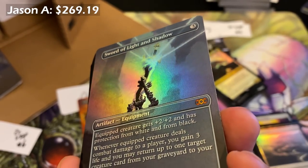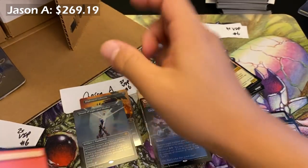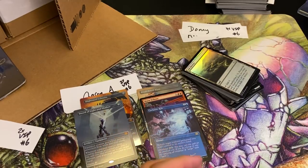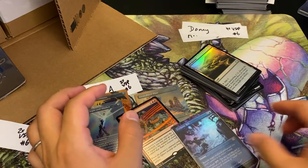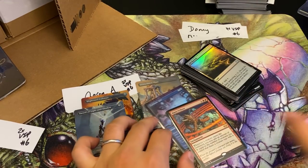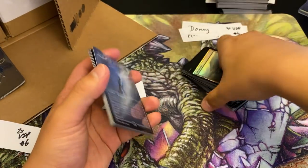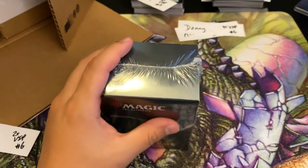Back-to-back mythics for Jason — both packs definitely did better EV than payment. This case has been pretty solid. Let me sleeve up these three cards. It's always good when you sleeve three cards from a VIP pack. Mana Echoes — gorgeous. We don't need a Force of Will in every pack to be good, but it doesn't hurt. Colton, two packs for you — also known by Grim Entertainment, a YouTuber and supporter of this channel.